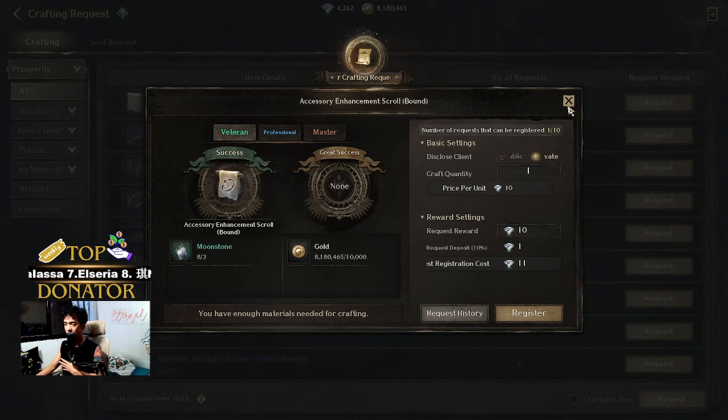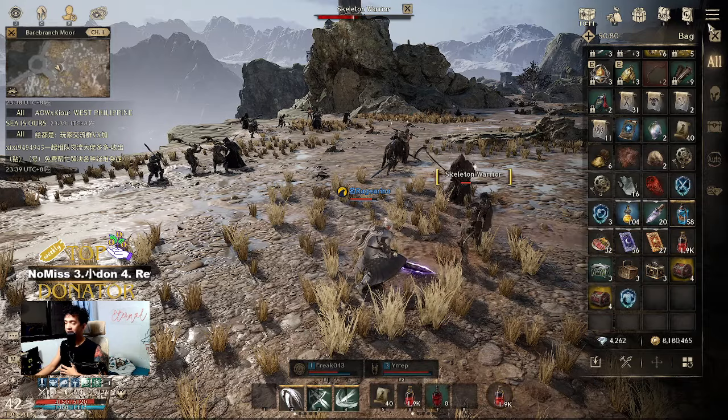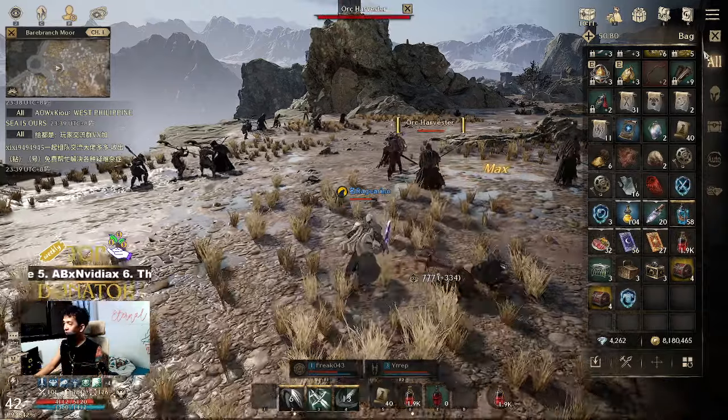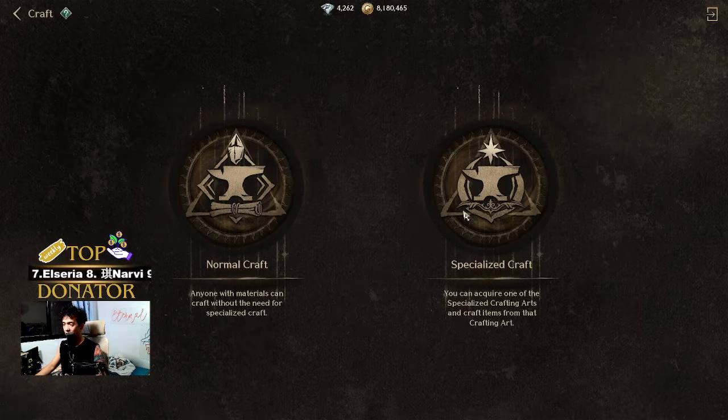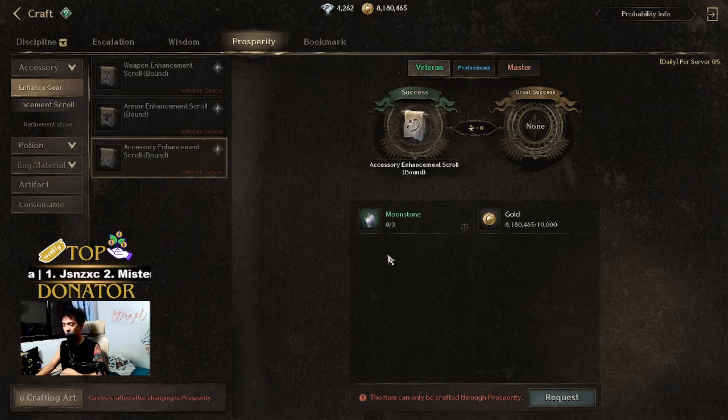Someone with Prosperity crafting at a veteran level can grab your request. You just need to pay for the materials needed for crafting the accessories. The materials needed are moonstone and 10,000 gold — the requester will be the one to pay for this — and an additional nine diamonds (technically it's 10 but one diamond will return back to you) to get the enhancement scroll. That way you will be able to get the accessory enhancement scroll the free-to-pay way.